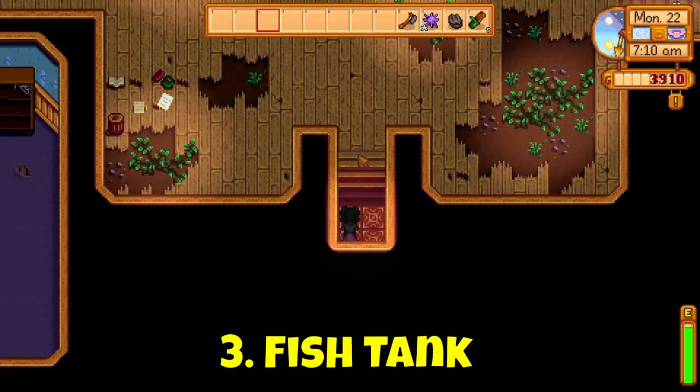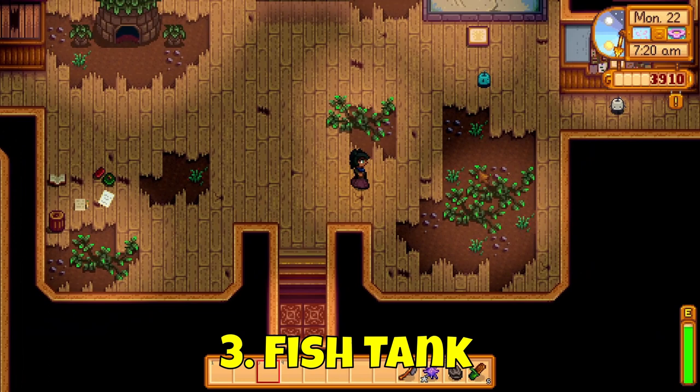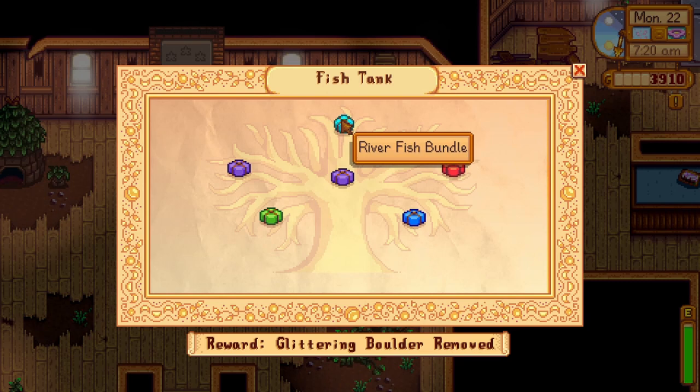The fish tank unlocks at the same time as the pantry bundle. The fish tank is filled by fish from different places and different seasons. For the river fish bundle, you'll need a sunfish, a catfish, a shad and a tiger trout. You'll be rewarded with 30 baits. Check out the fishing video for details on where to find them.